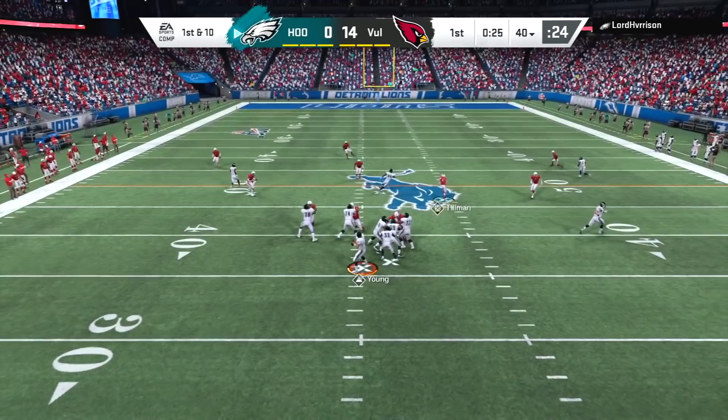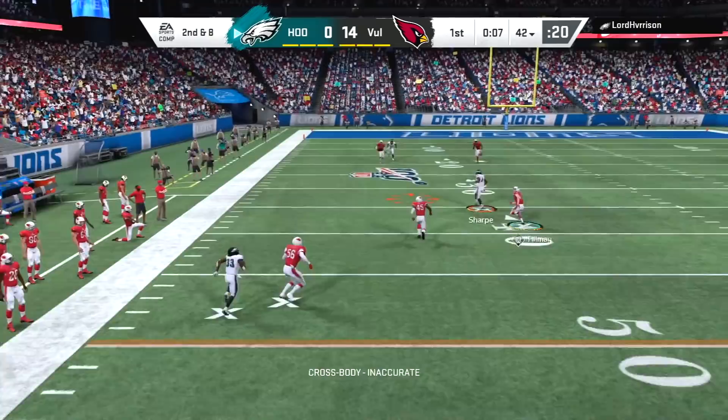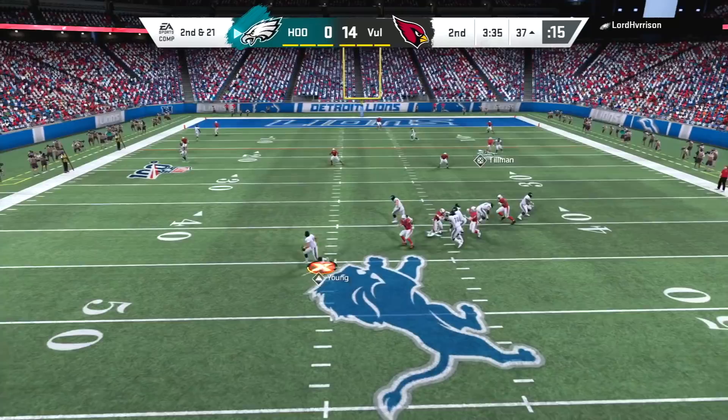When you click off, the CPU gets some crazy hit stick animations — ones you might not be able to get if you user it yourself. Instead of getting swerved by Odell like my opponent did, he would have been better off clicking off and letting Pat Tillman destroy Odell. As you guys saw, my opponent also has Pat Tillman with the 95 Tillman, so this is a battle of two people who have completed MUT Master two months into the game — some serious grinding has been done by both teams.